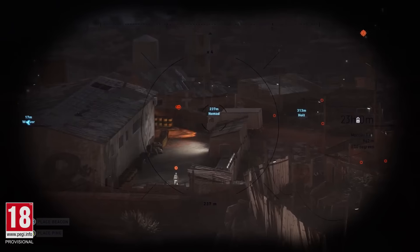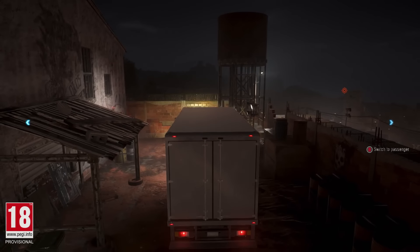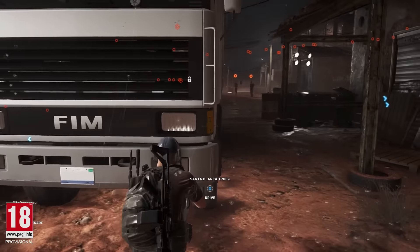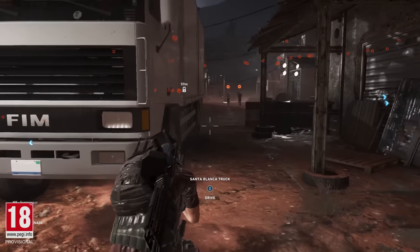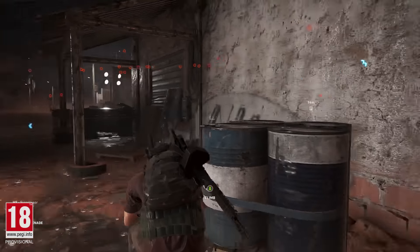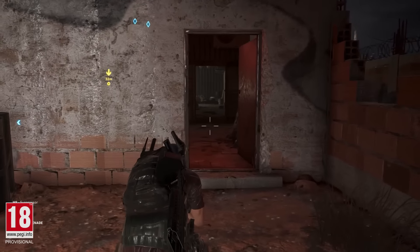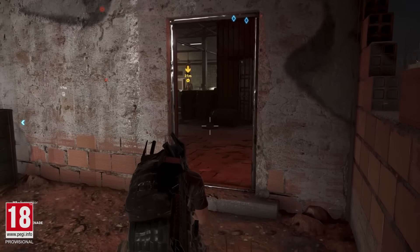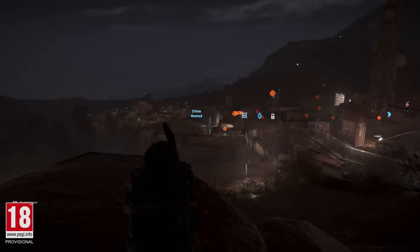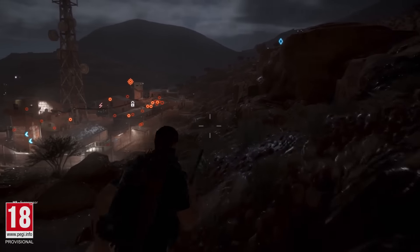In order to complete your mission, coordination and communication are key. Nomad is now in position, waiting for the right moment to grab the target. Midas is heading towards the camp to rejoin Holt and Nomad.